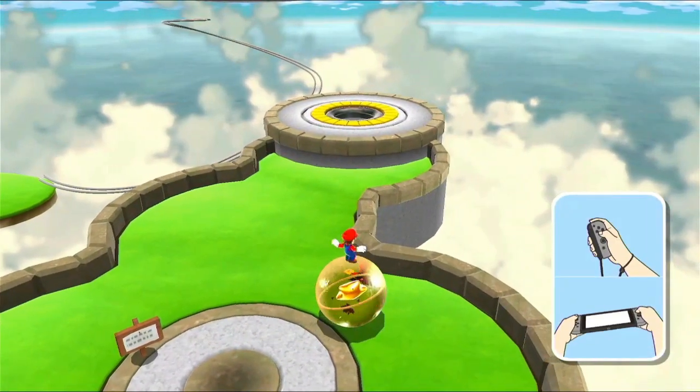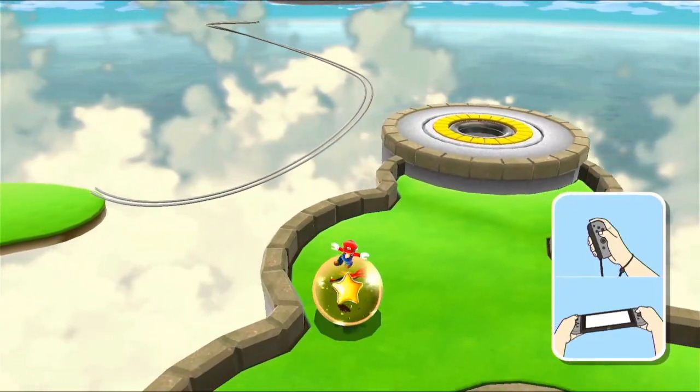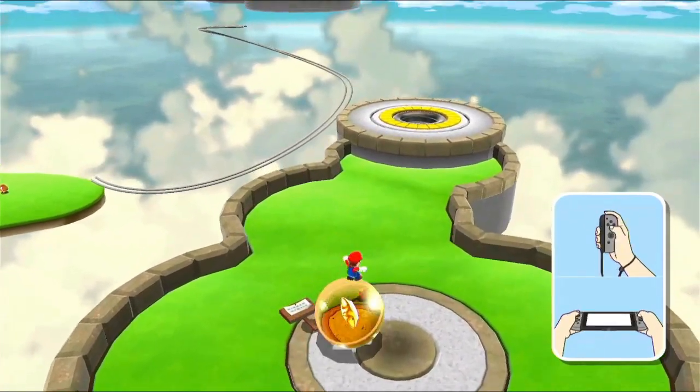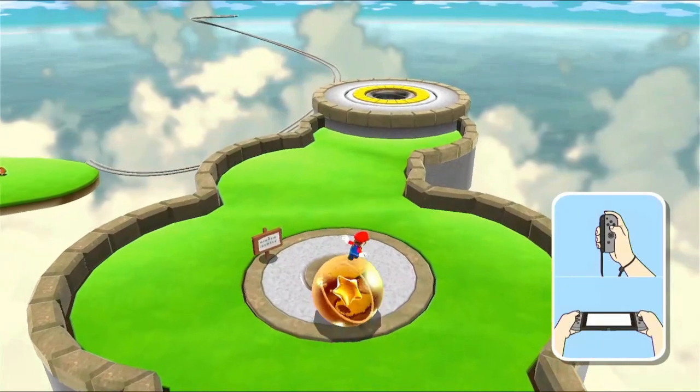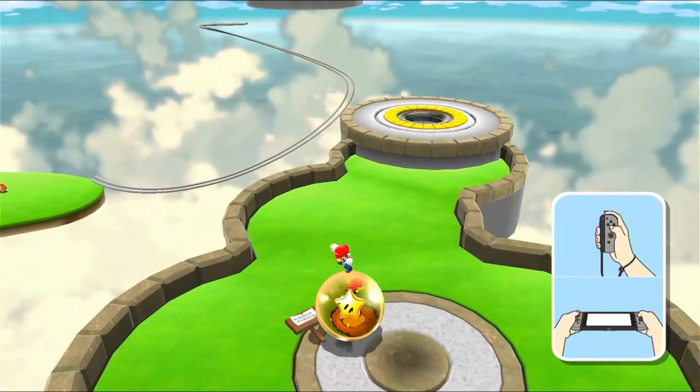I found it amusing in the rolling levels in Super Mario Galaxy that when you roll over the sign, it just springs back into place after a little bit, which I thought was really cool — and just a lot of fun to just knock over the sign, of course.